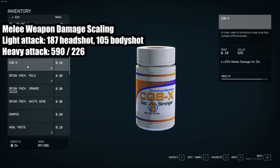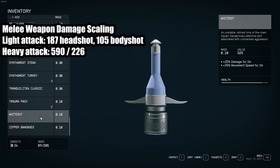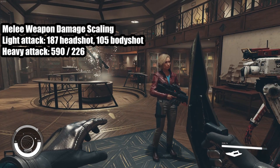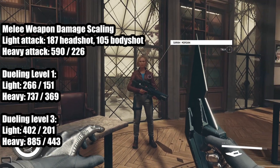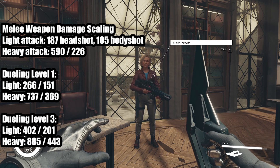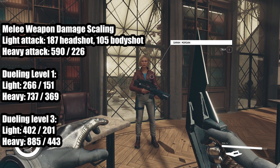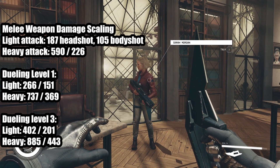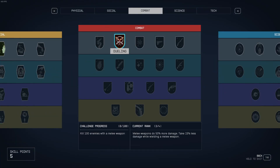These buffs do not stack with each other, so I can't take a CQB and also stack it with Whiteout for 25% more damage. They don't work together — it just overrides one or the other, unfortunately. Here are the damage numbers with dueling level 1 and dueling level 3. Pretty significant boost, especially for light attacks. It almost doubles our damage for only three skill points. That's really, really good. Dueling does give other bonuses, especially when you get it to level 4.